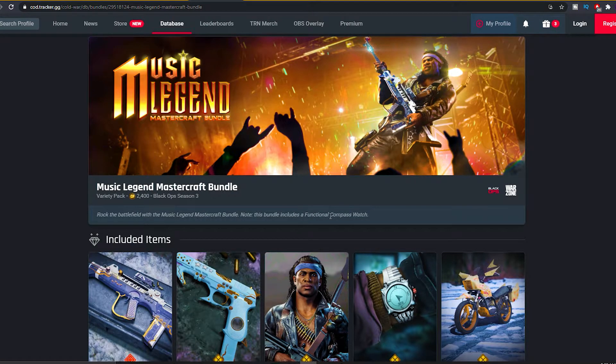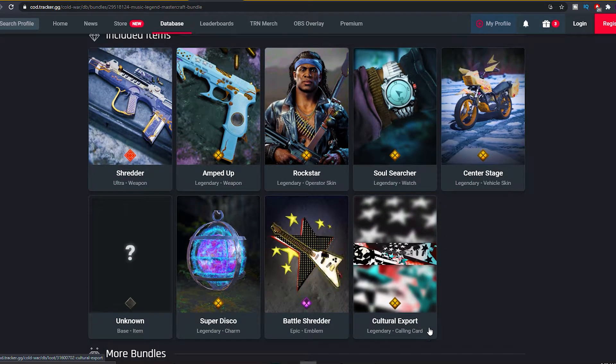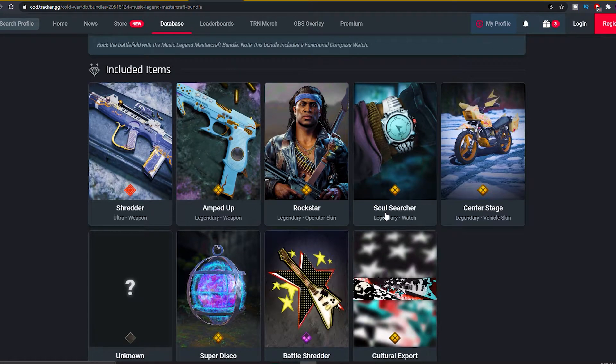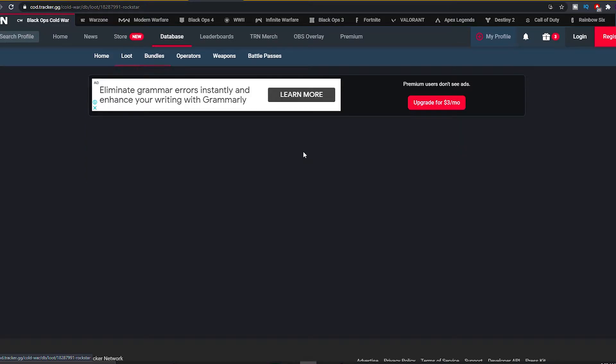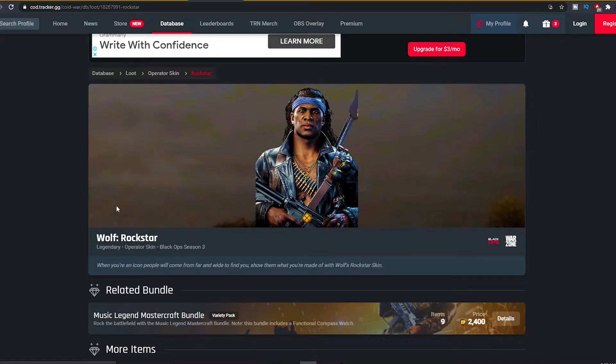This bundle includes a functional compass watch. As you guys can see: the Cultural Export calling card, the Battle Shredder emblem, the Super Disco legendary charm, one unknown item, the Center Stage legendary vehicle skin, the Soul Searcher legendary watch, the Rockstar legendary operator skin — that's the Wolf Rockstar operator skin.